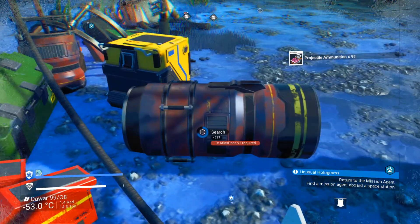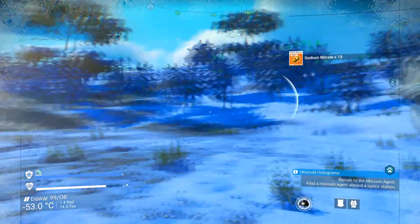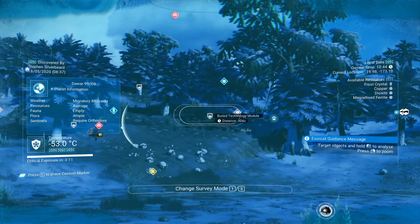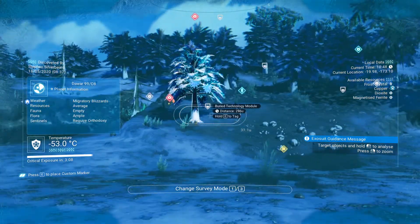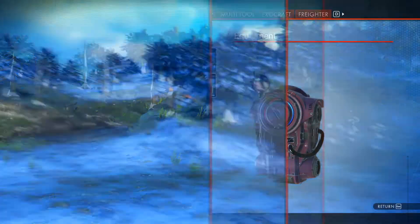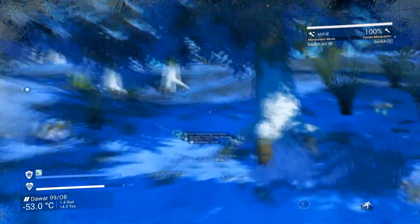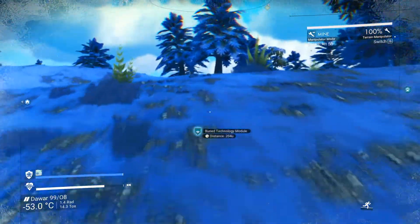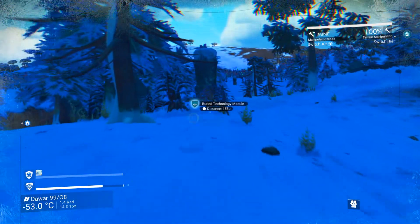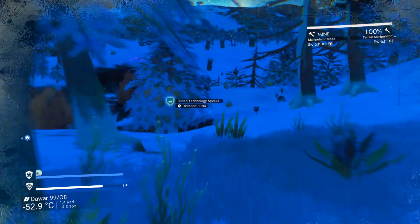Grabbing some more ammunition because I went through quite a lot roughing up the locals. A bit of antimatter. Checking what's nearby — there are some bury technology nodes about 200 metres away. 200 metres isn't far, and I still need to build up the nanites. Going to gather this little bit of bury technology and then head back to the space station to cash those missions in. Going to keep this video from getting too long.